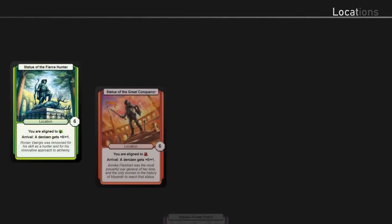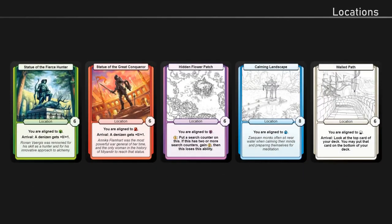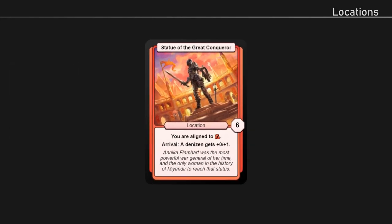The next card type we'll cover is the location card. Location cards represent various places within the world of Meundia — they set the stage for the story. Playing location cards is the most common way to become aligned; many locations have an ability that'll align you to one of the five alignment types. Unlike denizen cards, location cards don't cost gold to play. However, like denizens, locations have health and get removed if their health becomes zero.